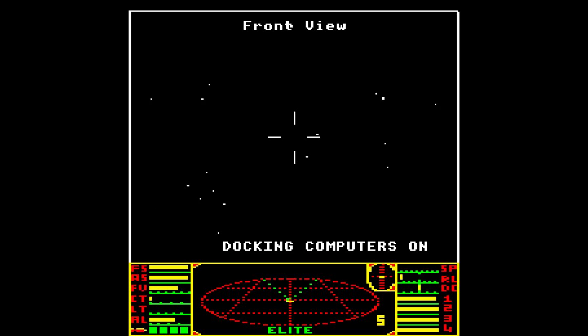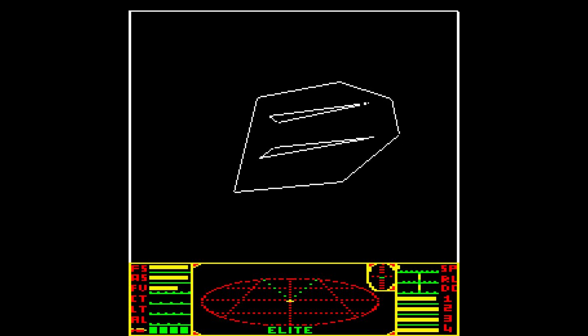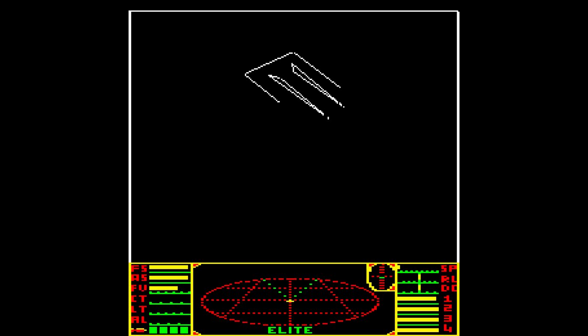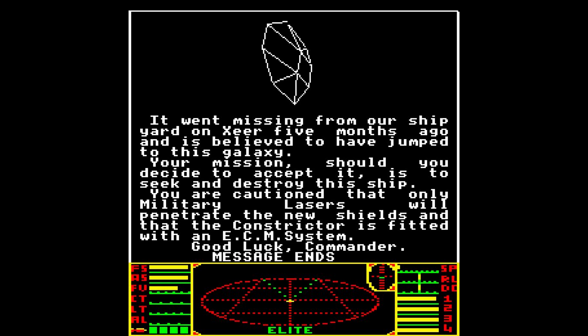Docked safely — and there's a docking bay. Incoming message, and a new spaceship. This is something mysterious — some new kind of ship I have never seen before. This is one of the missions. 'Greetings, Commander Mike. I am Captain Fosdyke Smith of Her Majesty's Space Navy, and I beg a moment of your valuable time. We would like you to do a little job for us. The ship you see here is a new model, the Constrictor, equipped with a top-secret new shield generator. Unfortunately it's been stolen. It went missing from our shipyard on Zia five months ago and is believed to have jumped to this galaxy. Your mission, should you choose to accept it, is to seek and destroy this ship. You are cautioned that only military lasers will penetrate the new shields, and that the Constrictor is fitted with an ECM system. Good luck, Commander. Message ends.'